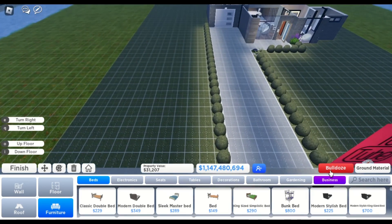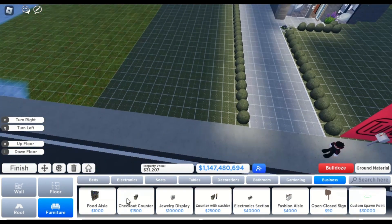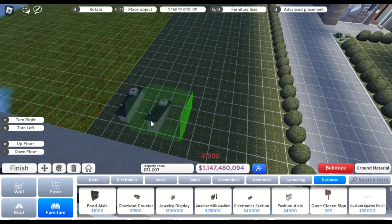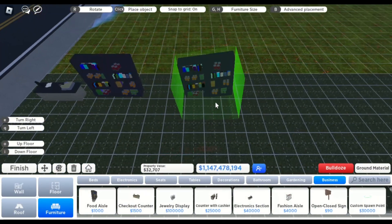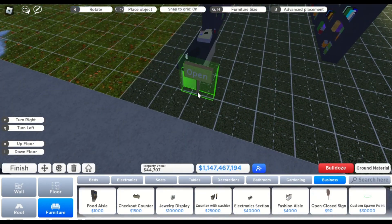Once you have earned 150k dollars, go to your home and enter build mode. Then in the furniture section, select business. There will be an interface showing you to buy the license. Buy a simple counter without cashier for 1500 and add some food aisles.